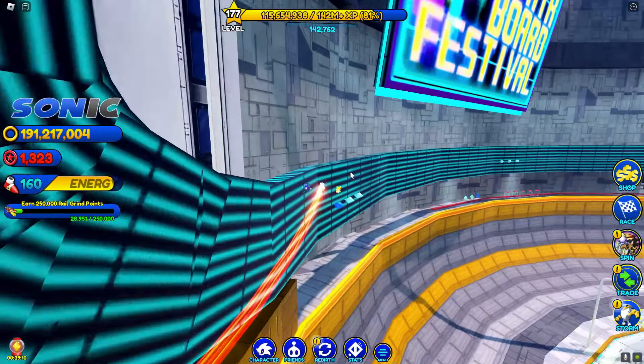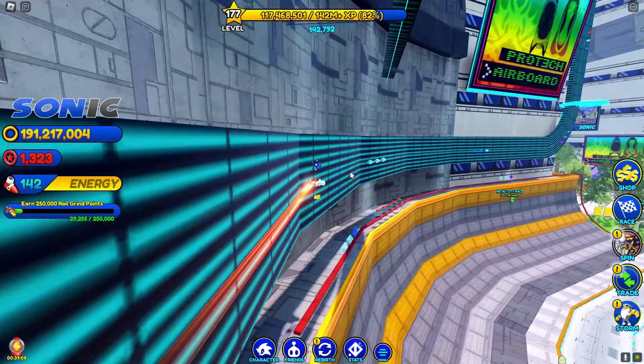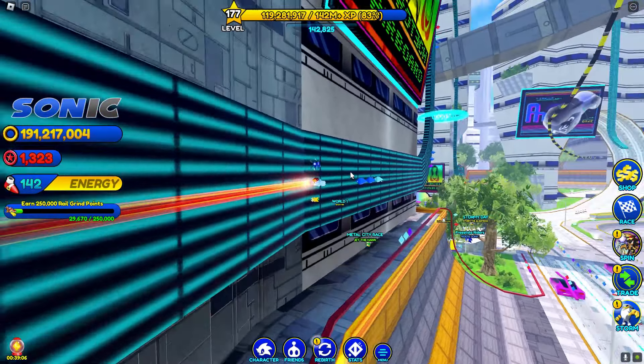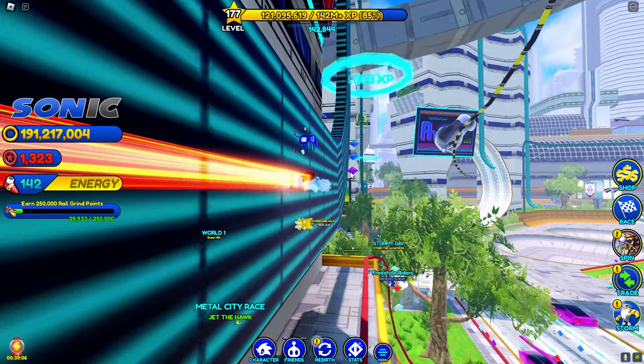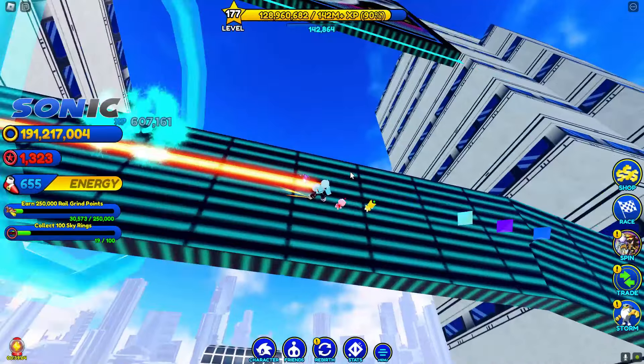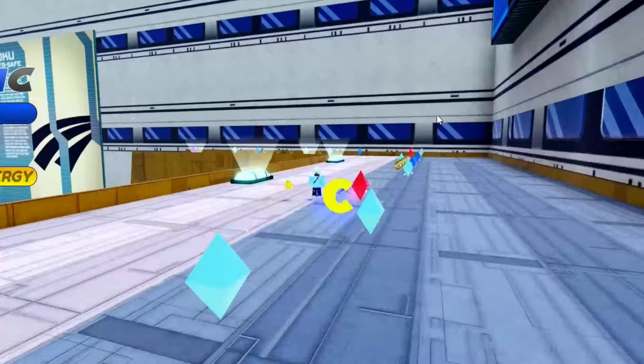If you want to get the letter I, I'll put this in slow motion for you guys. It's going to be on this ramp as you can see. I slowed down the video so you can see where it is, because if I didn't, you'd miss it. As you can see, we just got it.